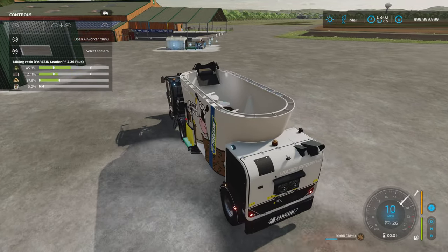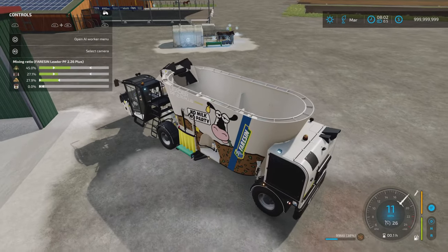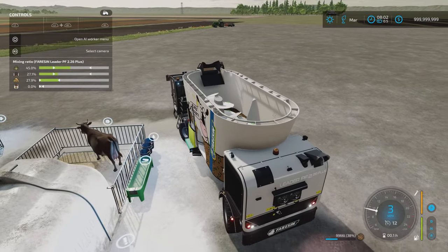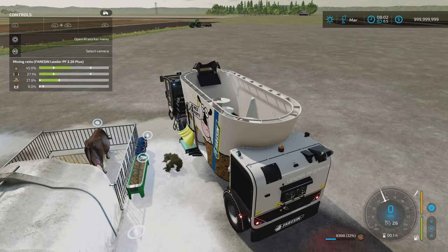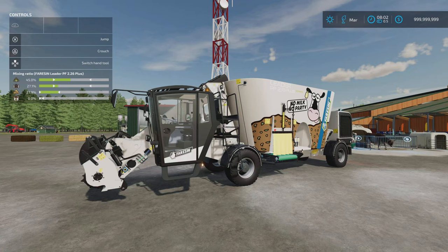Then unloading — we'll do it on the tip side. Whilst I feed the cows I've got in there — and there you go. That's the Farosyn PF 2.26 by Sebastiano's Studio, Zioficus and Ramon.